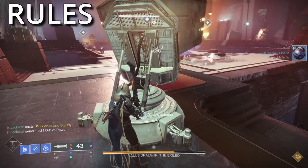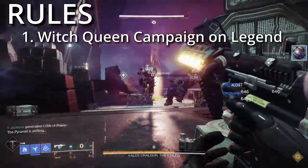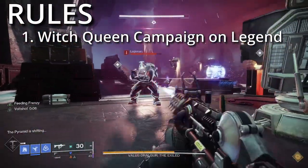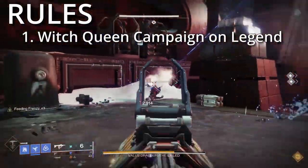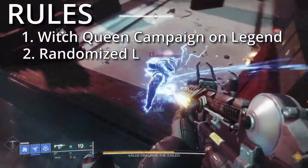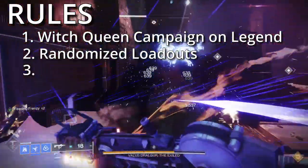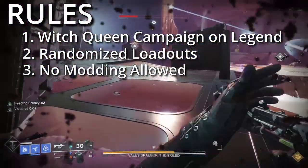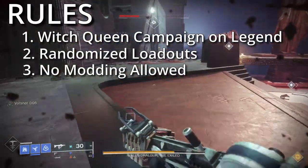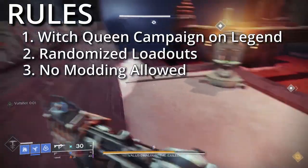The rules for this run are simple. We are playing through the Witch Queen campaign on legendary difficulty, because I always play on the highest difficulty, so you should get used to that by now. Second rule: every mission we randomize our loadout — so weapons, armor, ghost, and subclass. Finally, I cannot mod anything. I have to use it exactly as it's given to me. Obviously there are some things that have mods on them, but otherwise it stays as is.